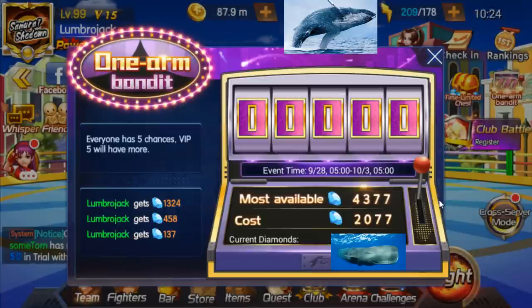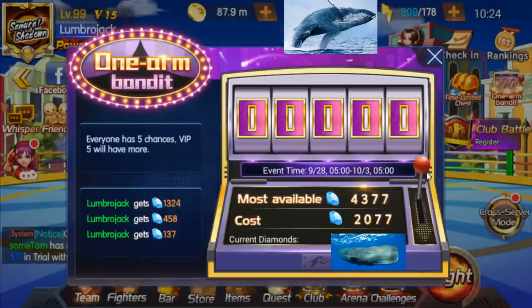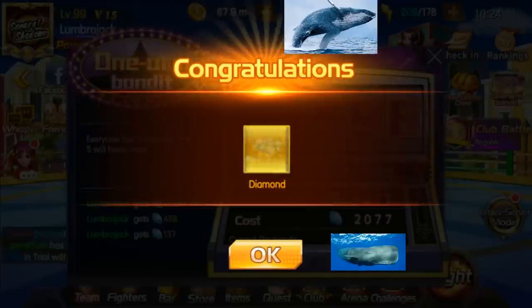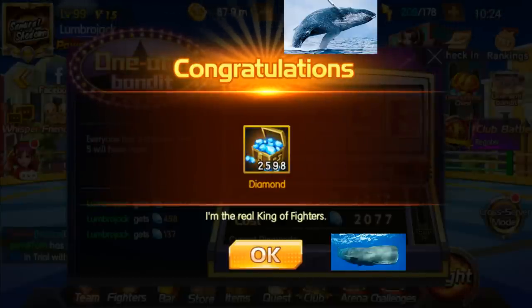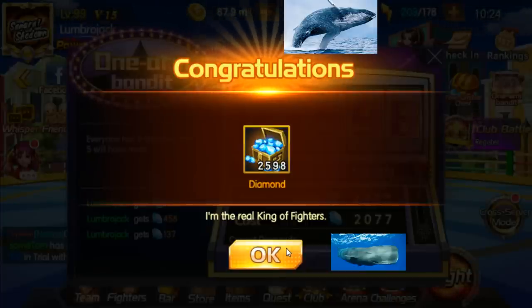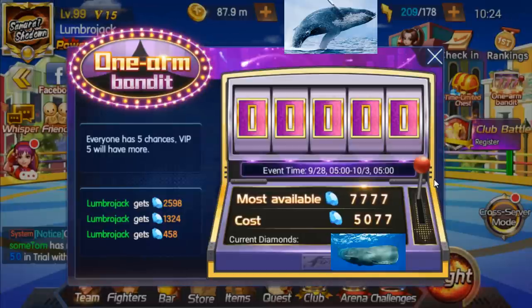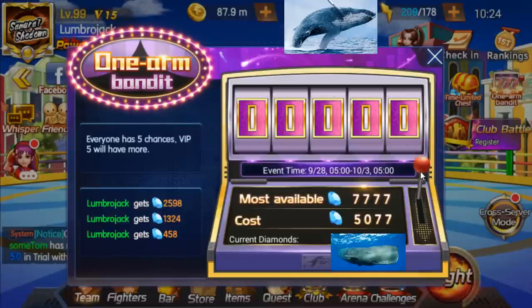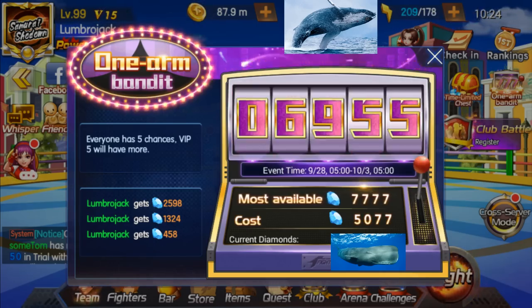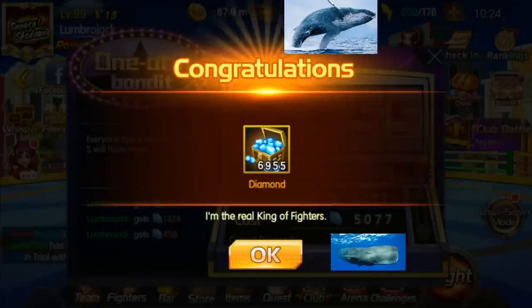Next up 2077 for a max available of 4377. I don't like this one — 2598. We only gained 521, so we actually gained more on our last pull than this one. Next up 5077 for a maximum of 11777. Nice, nice, nice — I will take that 6955, we gained about 1500 diamonds on that one.